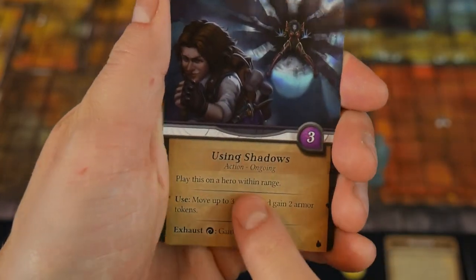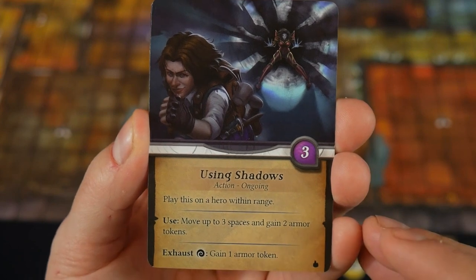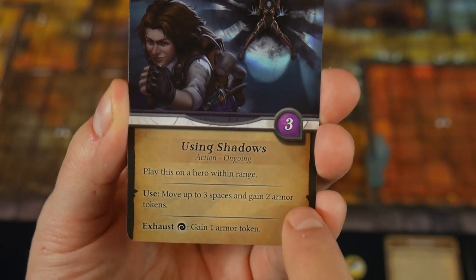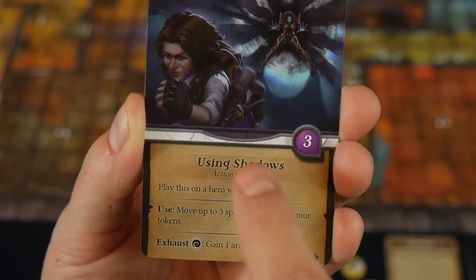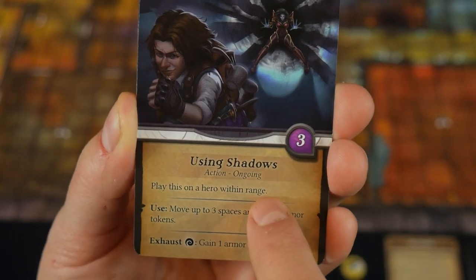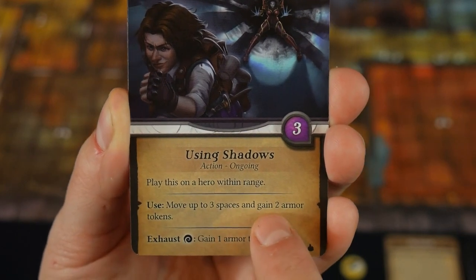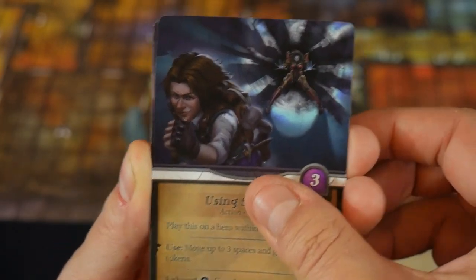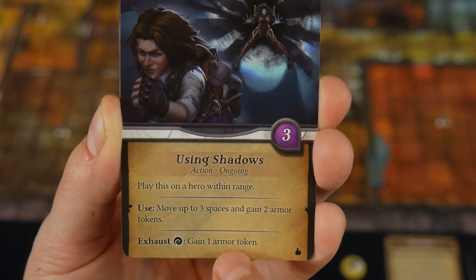Ongoing action cards stay out in play until something removes them. Using Shadows, for example, is played on a hero within range — they gain control of it and can use it to move up to three spaces and gain two armor tokens, then discard the card back to Marine's discard pile. It also has an exhaust ability.